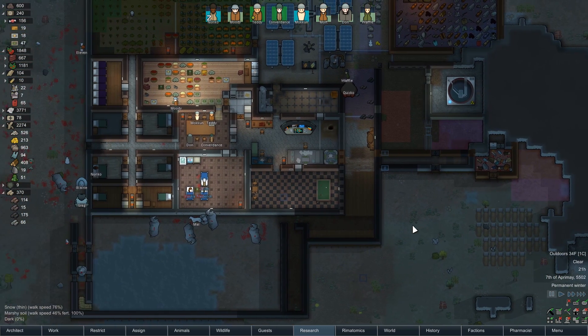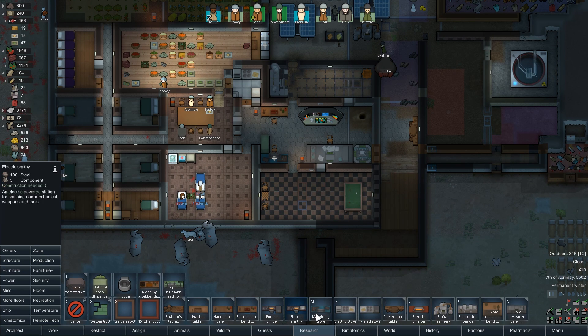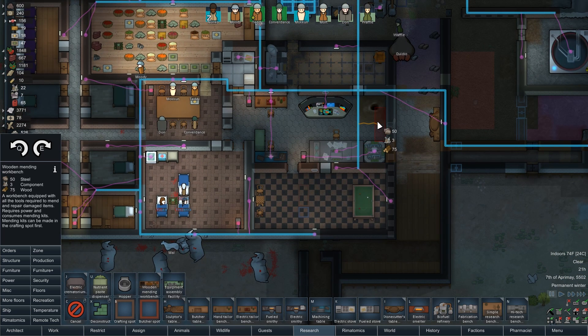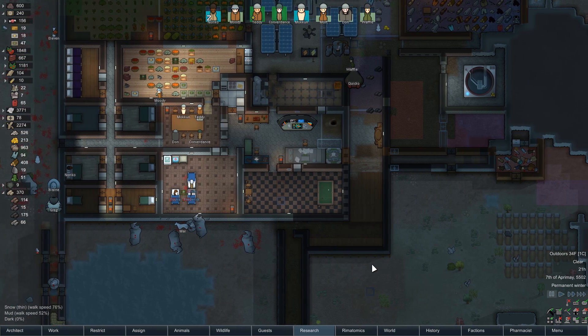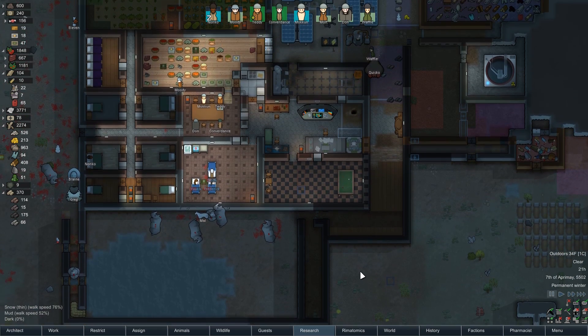It would be nice to build a mending table and I'm going to go ahead and just do that — we can afford it still. We're going to use this just to kind of repair things. I have it set to the strictest settings so it's not going to reset dead man flags or anything like that, but some stuff I'm going to make is going to be fairly expensive and I'd like to be able to maintain it.